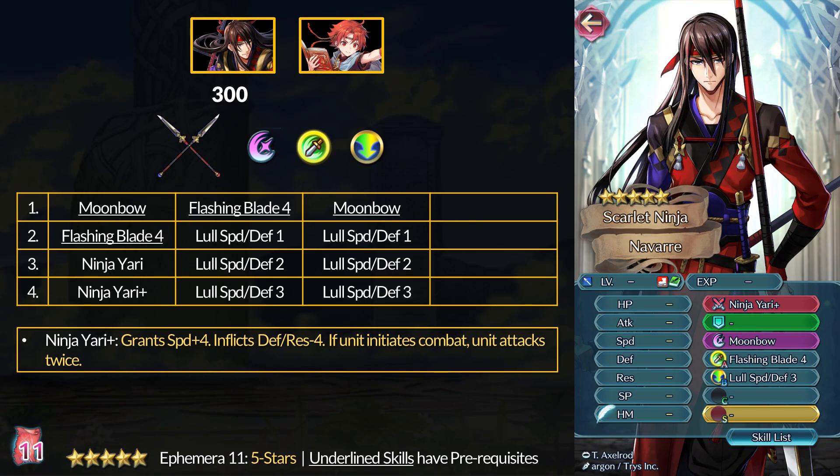First up, the 5-star common manuals cost 300 Ephemera each, and this month we have Ninja Navar representing the ninja crew. He has some very nice skills, including his Ninja Yari Plus Lance, but sadly other units will not be dual wielding them. The first generation of Ninja Brave Weapons granted plus 4 speed in exchange for minus 4 defense and res, and unlike this year, they are player-phase Brave Weapons only.